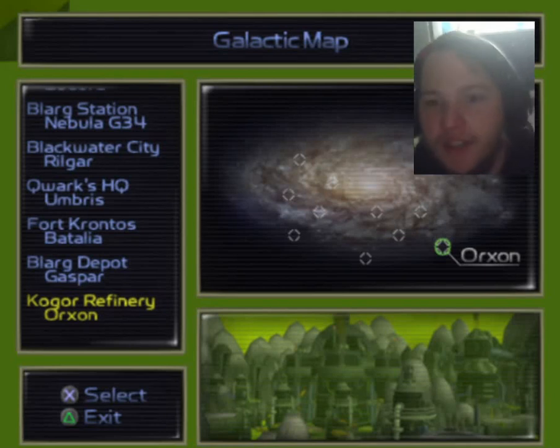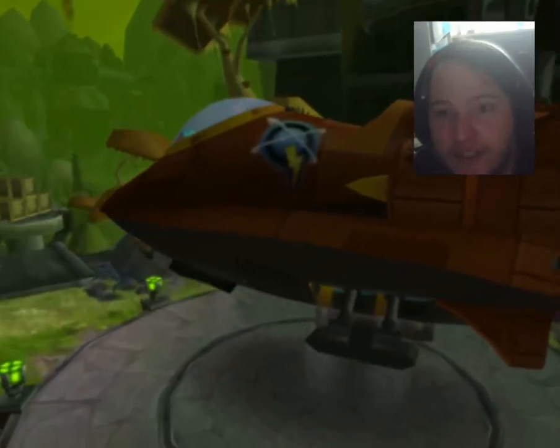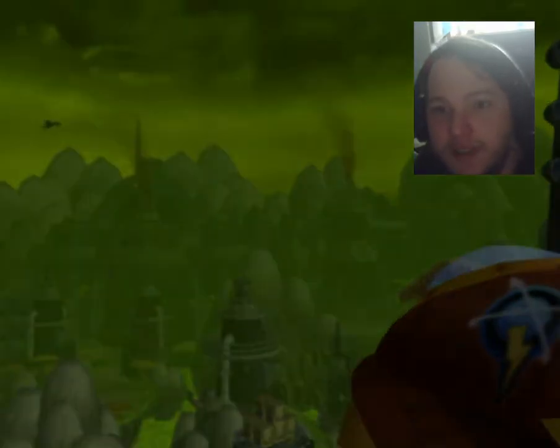Welcome back to our Ratchet and Clank series. In the last episode we got the Magna Boots from Planet Arxon with Clank, which allows us to go back to Battalia to explore the Walled City, which allows us to get the next planet that we need to progress. So let's fly.